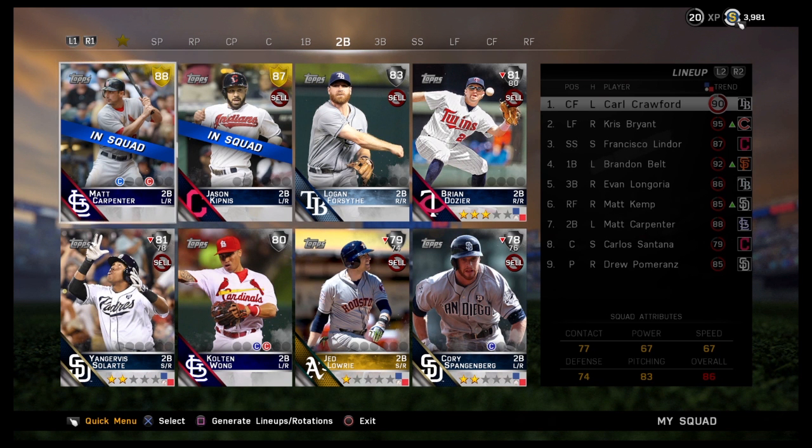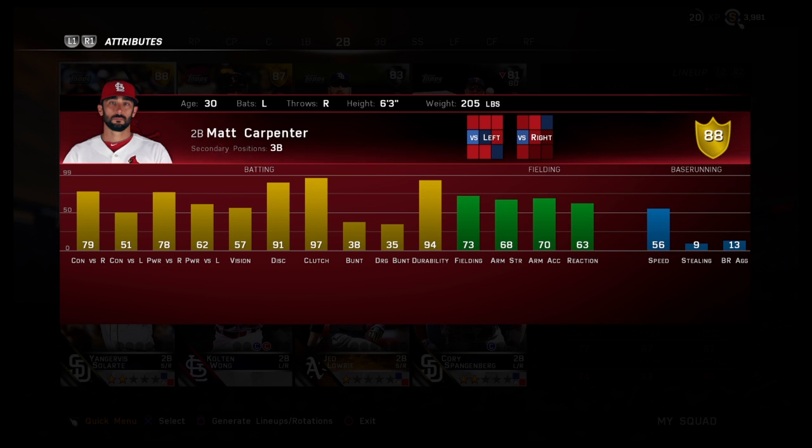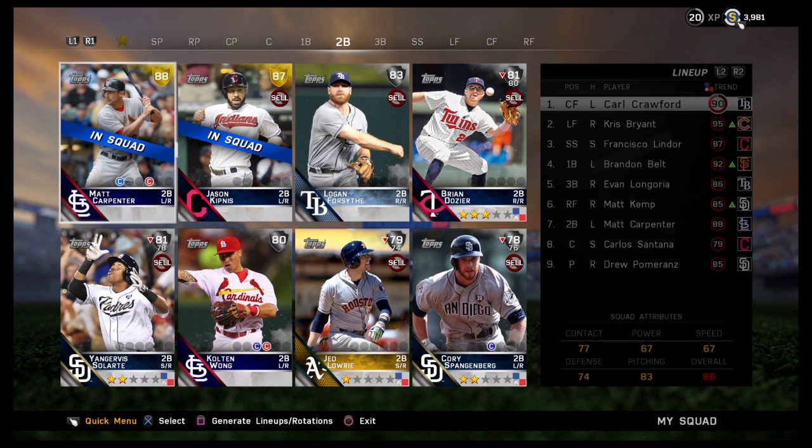At second base, we've got Matt Carpenter — 88 gold for the St. Louis Cardinals. I've had pretty good luck with him. It took me a while to get used to batting with him. He kind of looks like he's drunk the way he sways around with his stance.